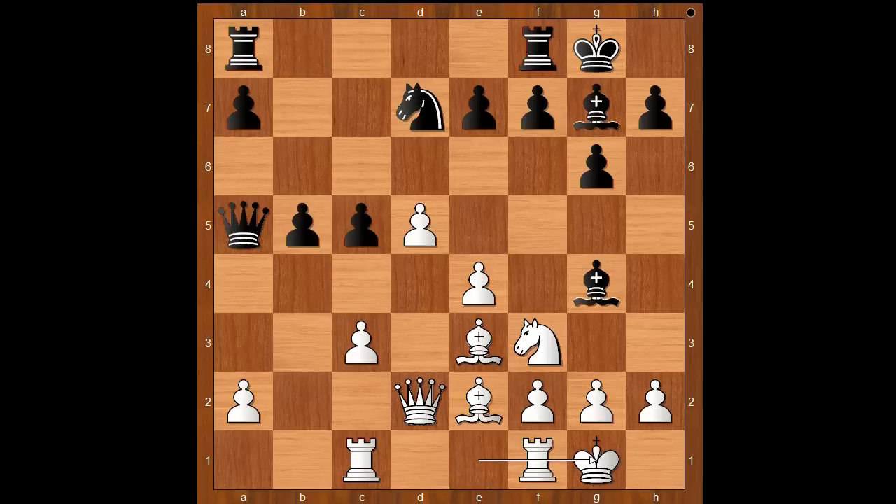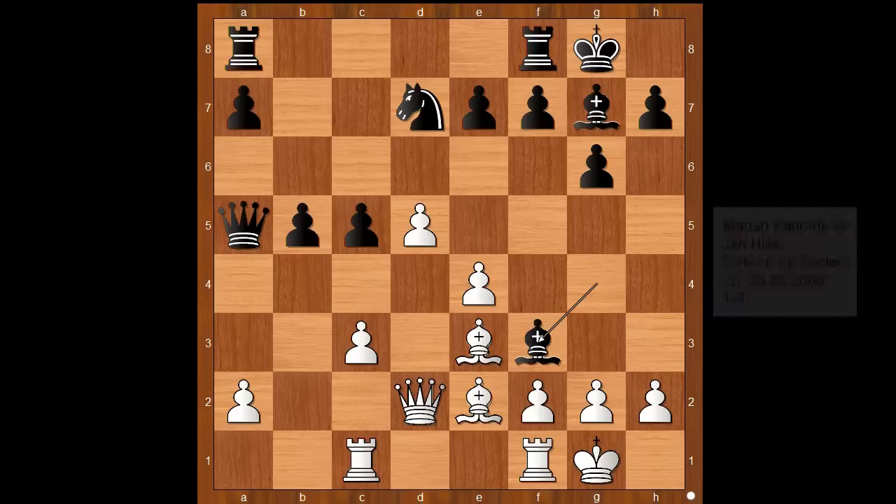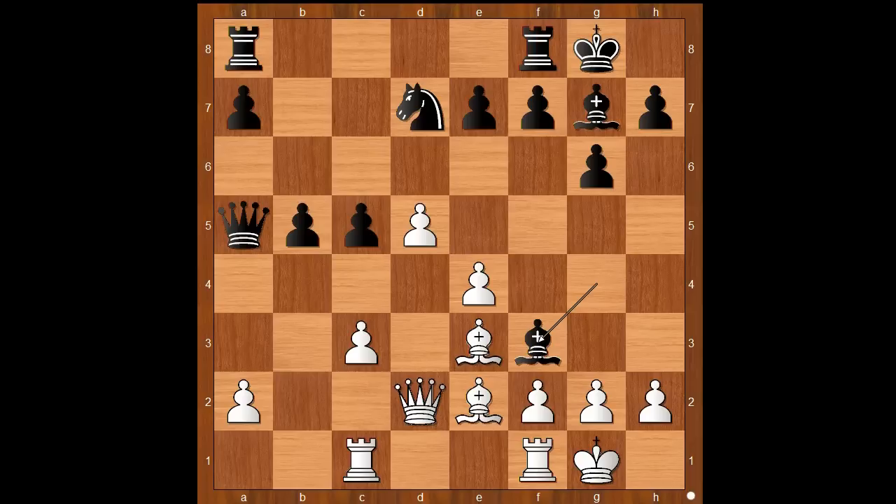Carlsen castled kingside. This position was seen before, and in this position rook from a to c8 and rook from f to d8 are considered to be good for black. Grischuk played bishop takes on f3 — this move was played in the year 2000 in a game between Kantorik and Hlas, and black lost that game. Perhaps Grischuk found an improvement for black.